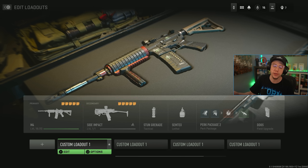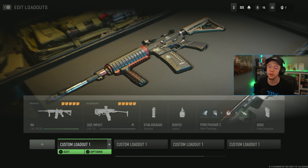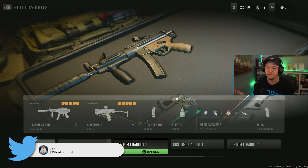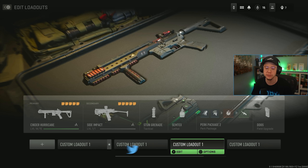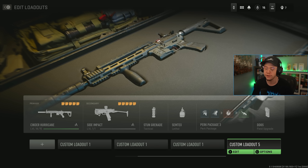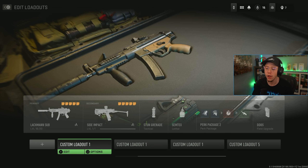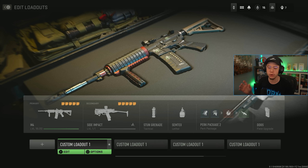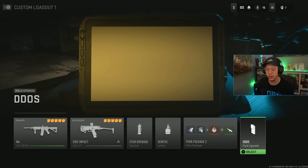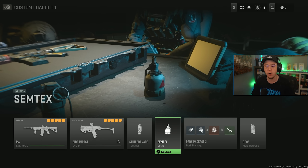There are three core weapons I want to look at today: the M4, the Lockman Sub (aka the MP5) — with two different setups for that — and the Cinder Hurricane, which is the SMG variant of the M4, also with two different loadouts. Before we get into attachments though, I want to break down my perks, equipment, and field upgrades because these stay the same across all my loadouts. With the new perk system it's worth diving into.